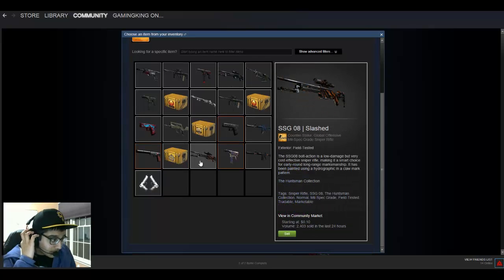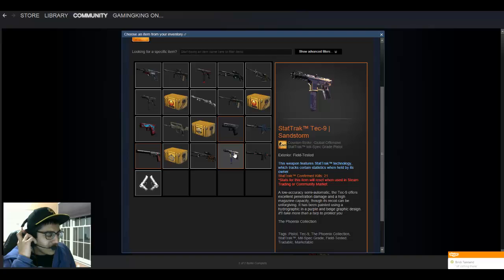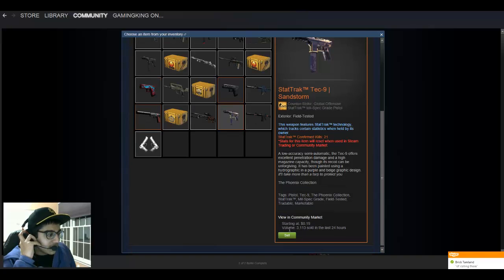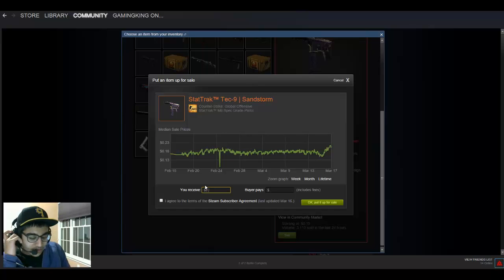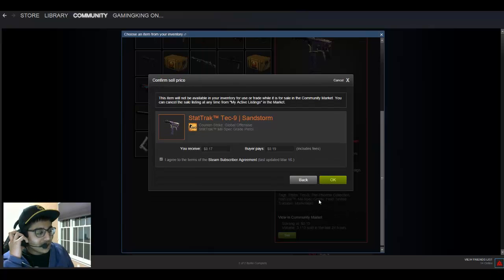So in order to sell something, say I'm gonna sell this Tech Nine skin. I'm gonna click Sell, and then it'll tell you exactly how much it goes for on the market. This one has been rising in price — it shows you the trends and everything. Since people are buying it for $0.19, I'm just gonna sell it for $0.17 to undercut the market, and people will buy mine quickly. You just click OK, put it up for sale, and click OK, I agree.